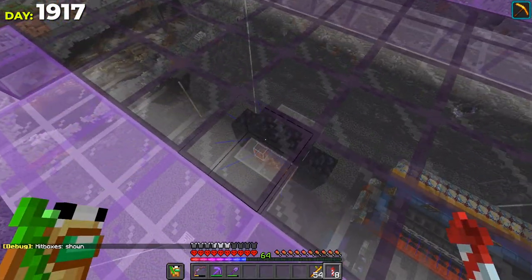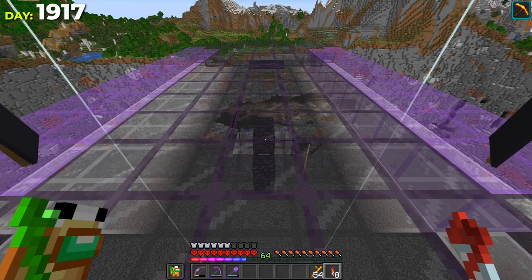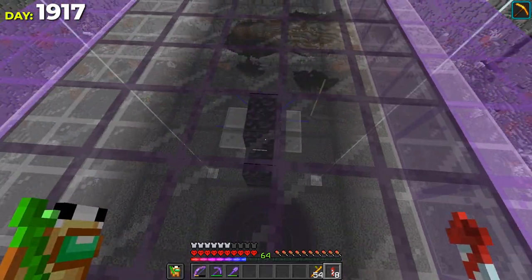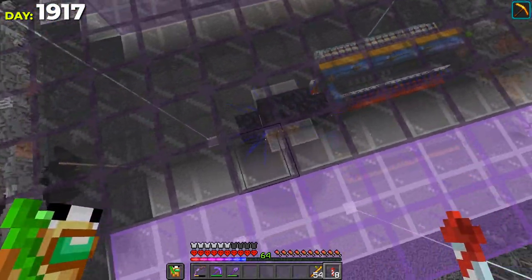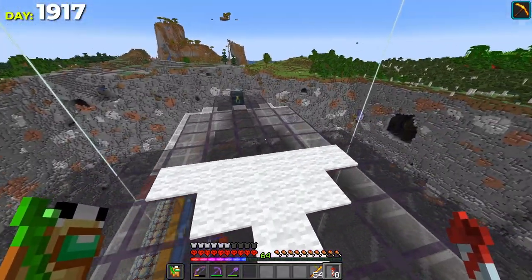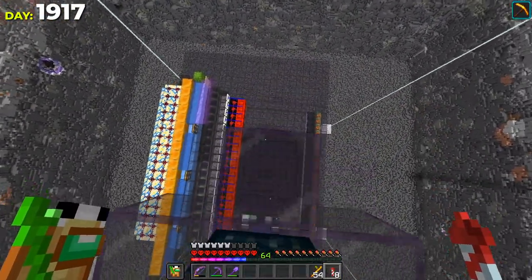With our hitboxes on, you can see we've already got some bats in here. We're going to wait until we get a second wave of those guys - and there they are! There are definitely enough bats in there to run the farm. The beautiful thing about this bat farm is these guys won't despawn because they're within a certain radius of us standing down here.